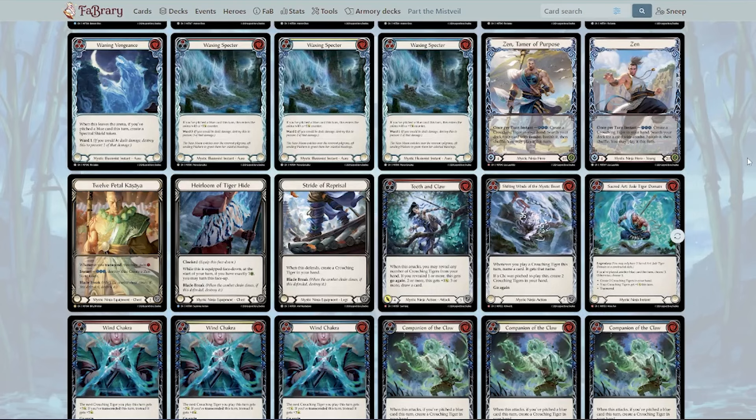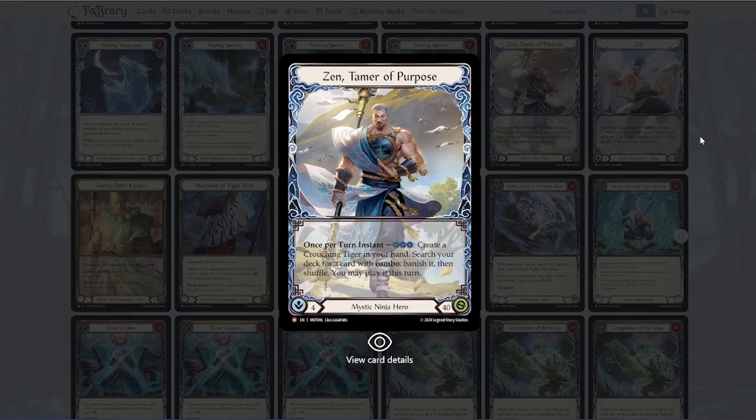Let's talk about Zen — our tiger guy, our bald Katsu — whatever you want to call him. He is our ninja of the set. Zen is going to be interesting. His ability allows you to have some very interesting turns with Katsu when you're going for that big combo turn. Zen's ability helps with that, and it's not even an on-hit, so you can get around them blocking all your attacks. I like Zen for the fact that you can have these big combo turns without needing starters per se.